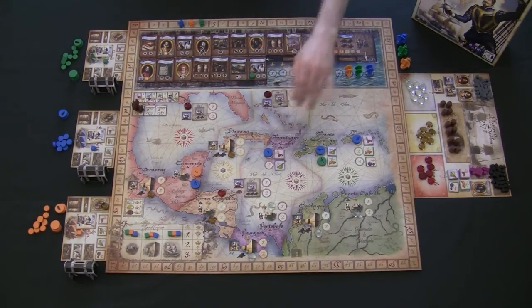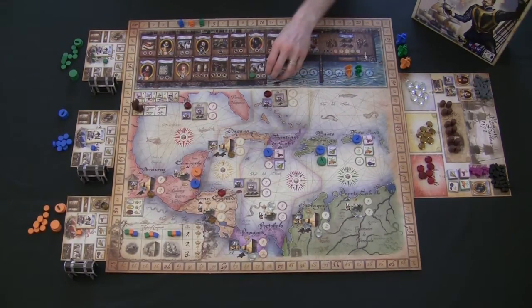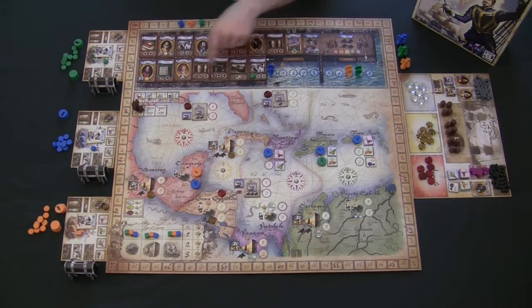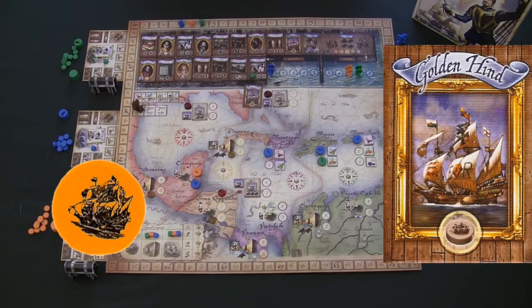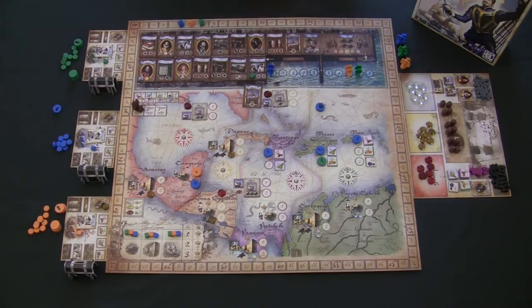Speed also matters because the first person to return to harbor may get extra victory points and will be the first to visit Plymouth in the next round. For example, if the Golden Hind is the first location next round, you want to be the first to sail back. Getting the Golden Hind gives you a fifth ship disc to sail out, meaning you visit five locations versus the four of other players. Only one player can use it each round, which can sometimes make it worthwhile to cut your journey short and sail back first.